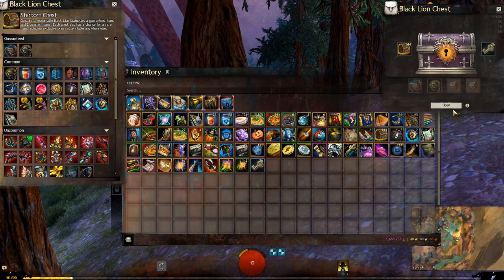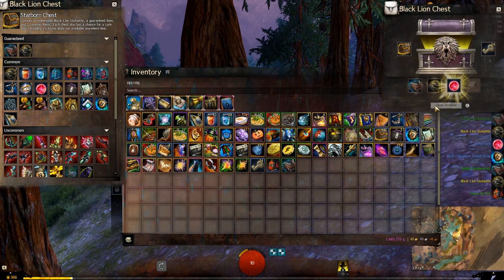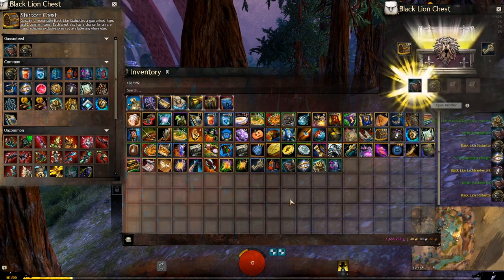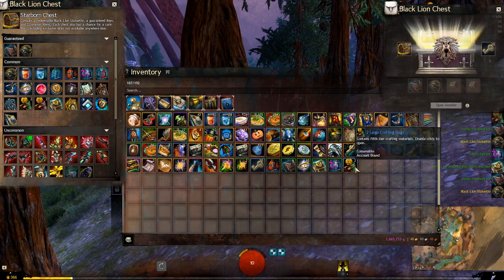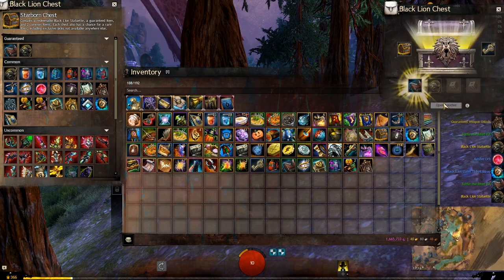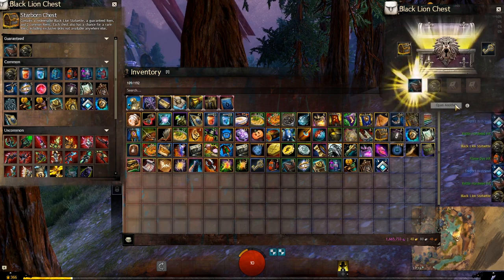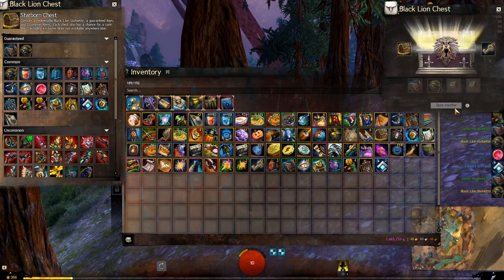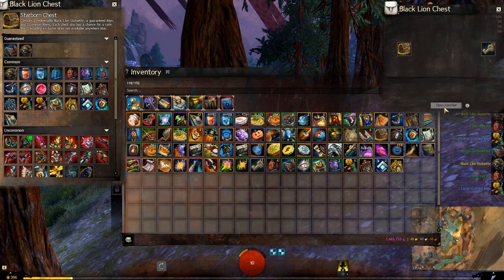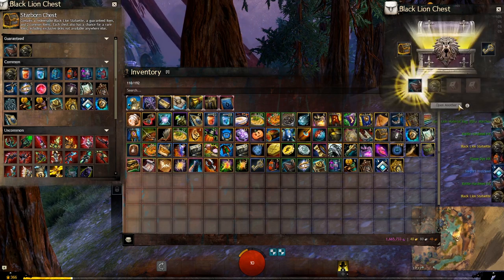Let's dive into the chest — we have 26 keys to open today. Let's see how we do. Flame die kit, revive orb, nothing yet, transmute charges, lovely. That is the timey die kit, got some materials. We have a ticket scrap — very nice! A guaranteed weapon unlock, always good to have. Another flame die kit, teleport to friends, another flame die kit — we're getting lots of them today. A guaranteed wardrobe unlock, very nice. Another flame die kit — five of them already.